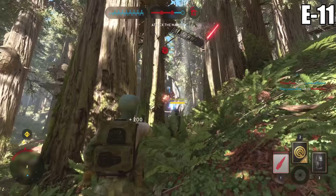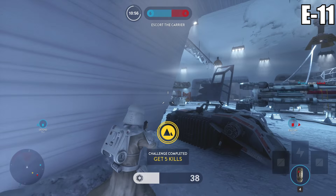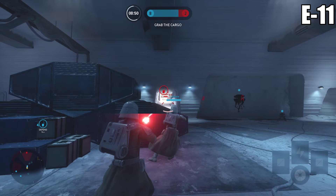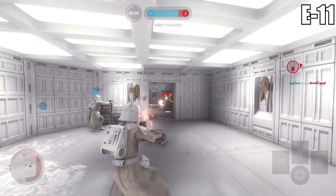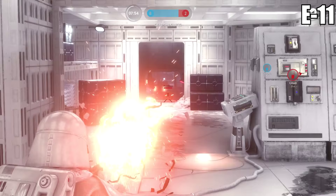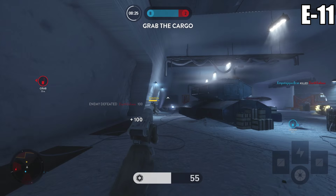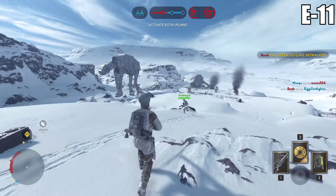One weapon that has seen changes since the beta is the E-11. According to DICE, this was the most used gun during the open beta — I assumed that would have been the heavy blaster, but everyone was gravitating toward the E-11. So DICE slightly reduced its effectiveness. When I was using it during the live event, I didn't really notice a significant difference. It did feel a little less effective in close encounter combat, but that was about it. It's still a high-powered weapon that dominates at long range. If you loved it during the beta, it hasn't been nerfed into oblivion.